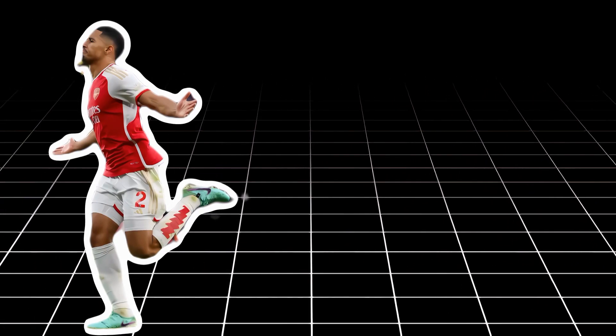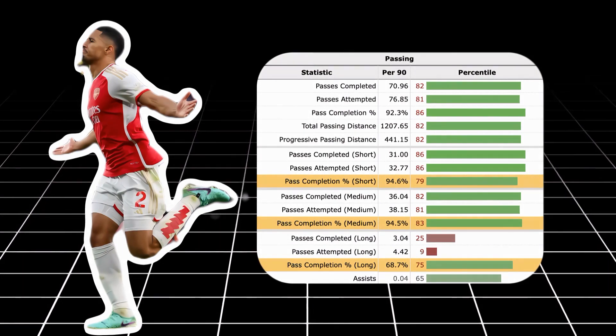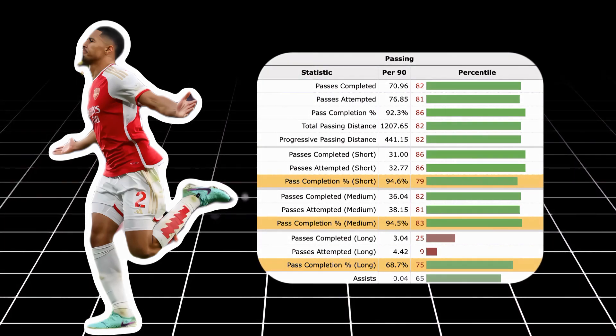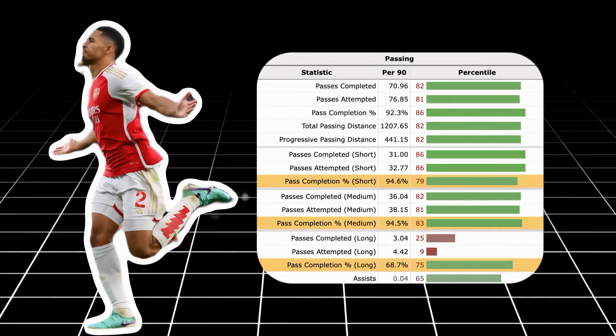Saliba's ability in this area can also be shown statistically in his FBref report, where from his short, medium, and long pass completion rates, Saliba ranks very high — being the type of centre-back who is very good at retaining possession.